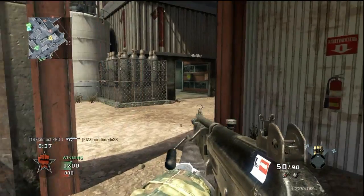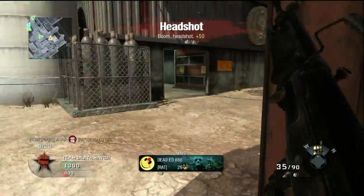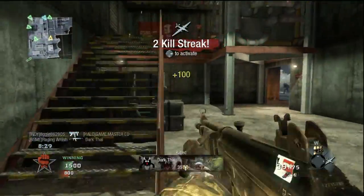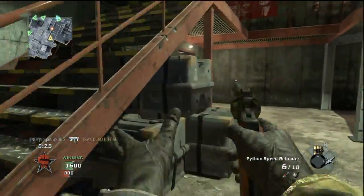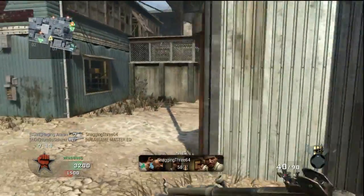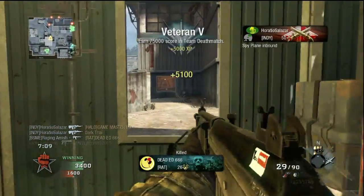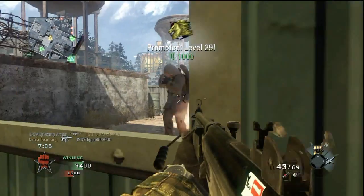Extended mags — this attachment ups your magazine capacity to a whopping 50 rounds. The Galil is a borderline LMG when using extended mags. You will be able to lay down a slew of bullets and rarely have to reload. This attachment gives you the flexibility to move right from one foe to another. Definitely consider including extended mags in your loadout — the attachment is flat out amazing.